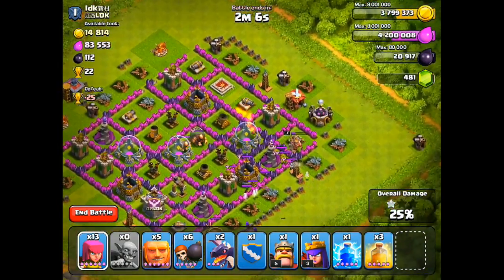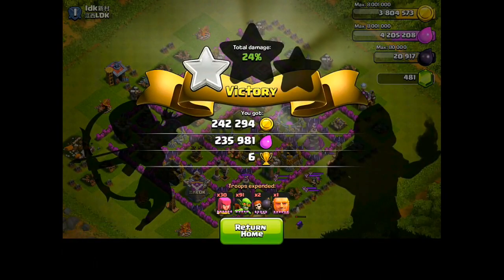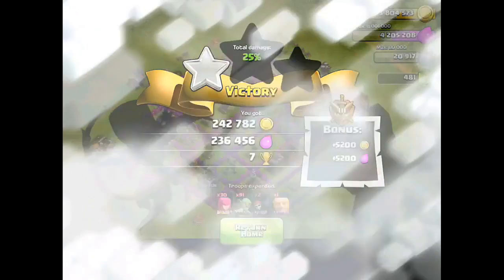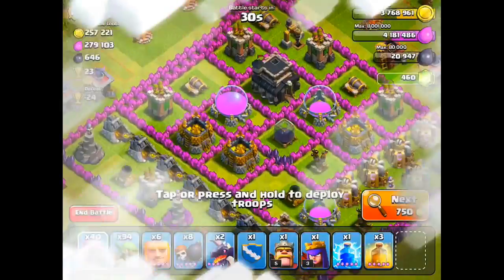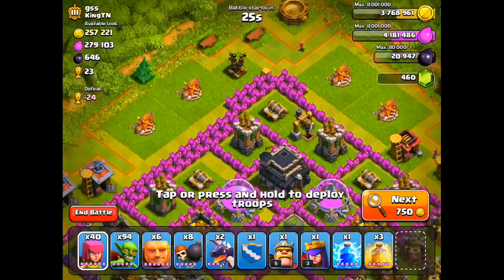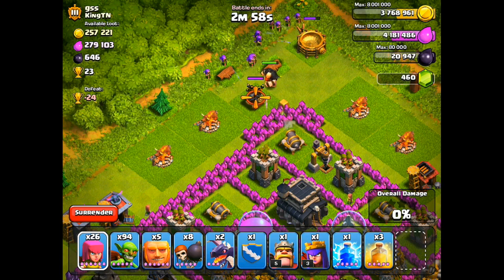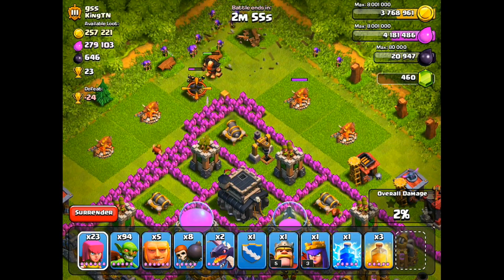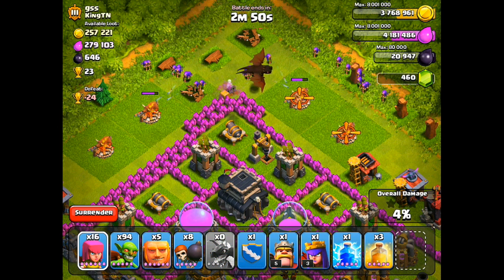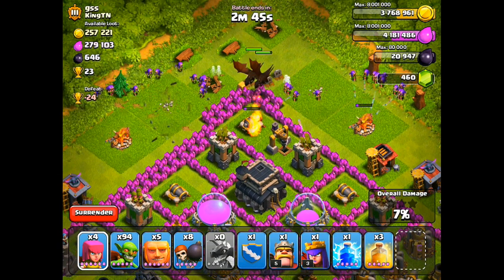I've been playing on this account since January of last year — I'm only like a beginning Town Hall 9, but I've been playing this account for a year and four months, and this is definitely the worst I have ever seen loot as far as the gold league goes. I'm definitely not going to quit on this account though. I've been getting a lot of resources from Clan Wars because we've been winning all these wars and sniping Town Halls for a free 800,000 resources. But overall loot's been a bit of a bummer, and that's why you haven't seen as many Let's Play episodes.